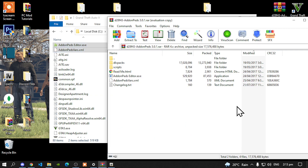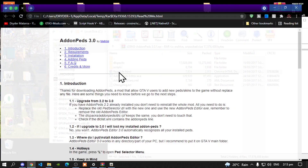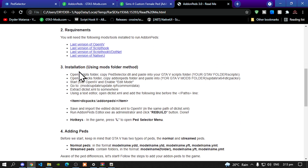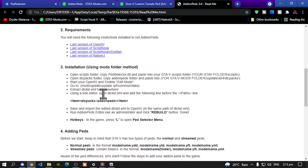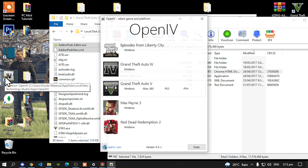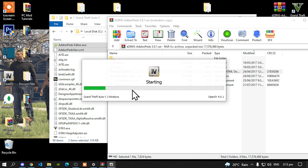Now go to your Readme.html and then scroll down until you see Underline Number 3. Make sure that you do copy this — copy the DLC Packs code. Now open up your OpenIV, then go to your GTA V Windows. This process will take a few seconds.